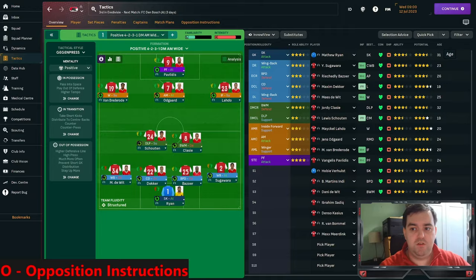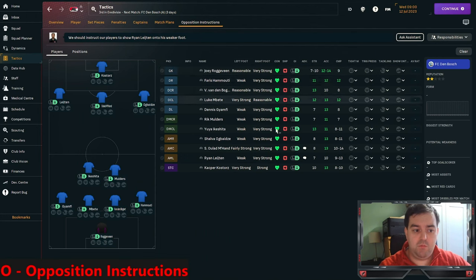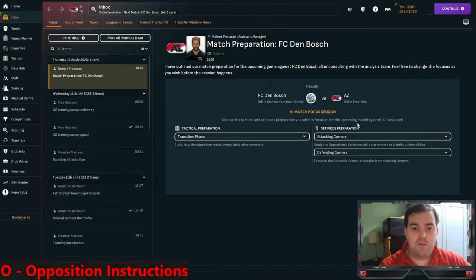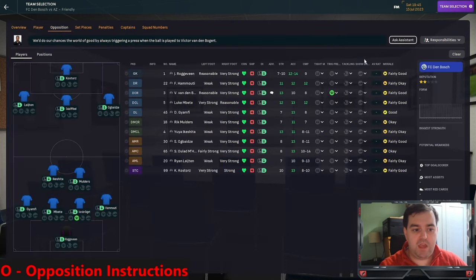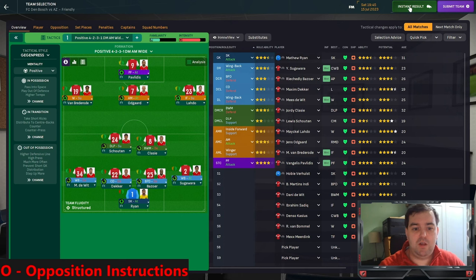O is for Opposition Instructions. There's a button in your tactics screen to determine what you'll do against your opposition - you can choose marking, trigger pressing, and tackling. I always ask the assistant, who gives advice based on scouting. There are new screens this year for match preparation that give advice against specific opponents. One thing that changed is there used to be a pop-up from your assistant - now you go through each section and advice comes in a speech bubble pop-up.